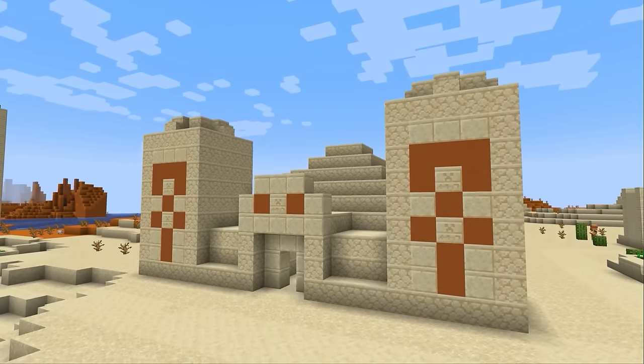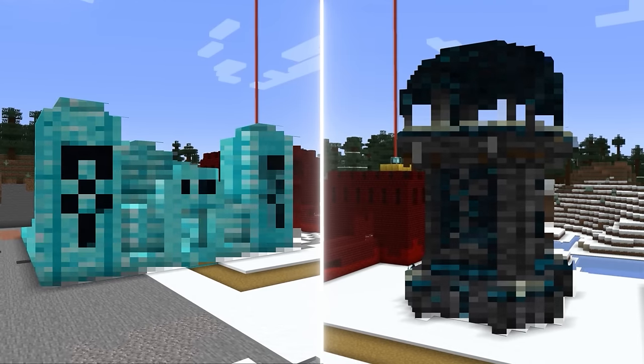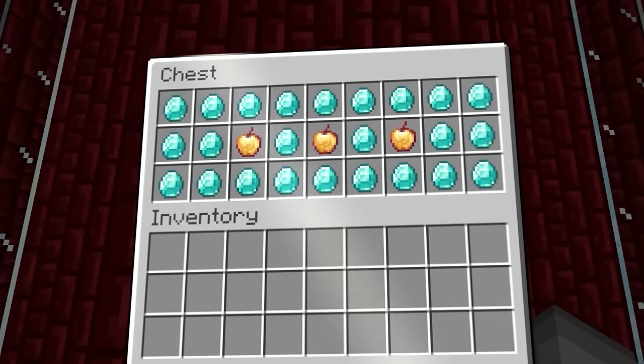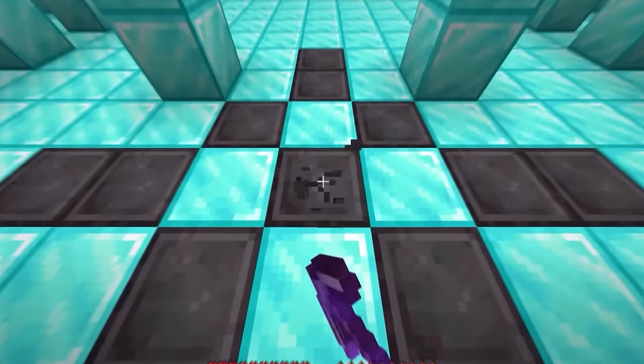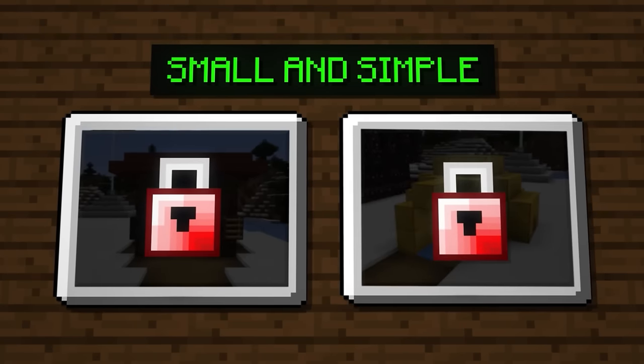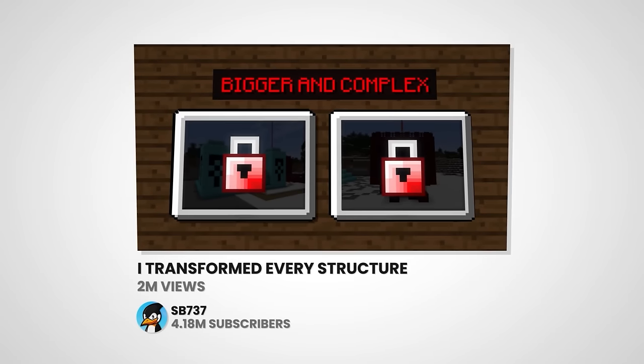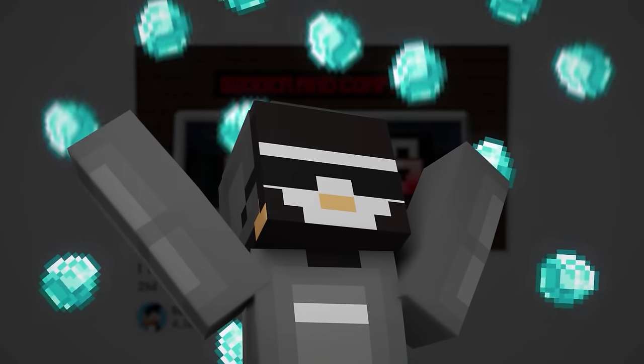Minecraft is full of structures, and a lot of them look pretty average. So today I'm going to upgrade them, adding secret traps, brand new loot, and making them much, much more OP. I'm going to start small and simple with the Swamp Hut and the Igloo, then work my way up to the bigger and more complex builds throughout the video, which is going to require a hundred stacks of diamonds.